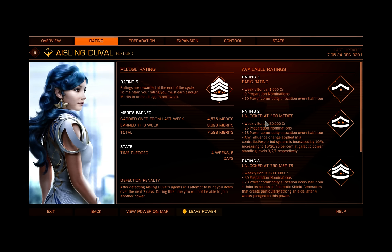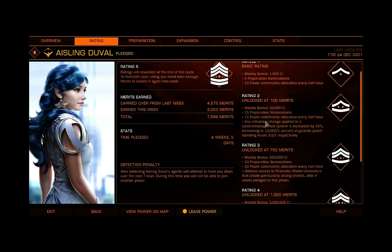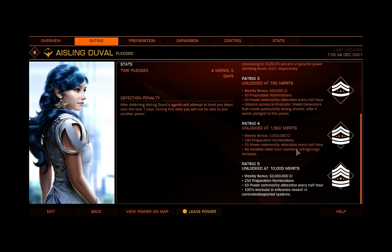If you look at merits kind of like credits, they're worth about 10,000 credits per merit. So you're really getting 10,000 credits free every half hour. If you had money and wanted to rank all the way up to rank 5 really fast, you need 10,000 merits — that's about 100 million credits. You'll get some for free every half hour, so probably a bit less. That's essentially how you rank up if you look at merits like credits.